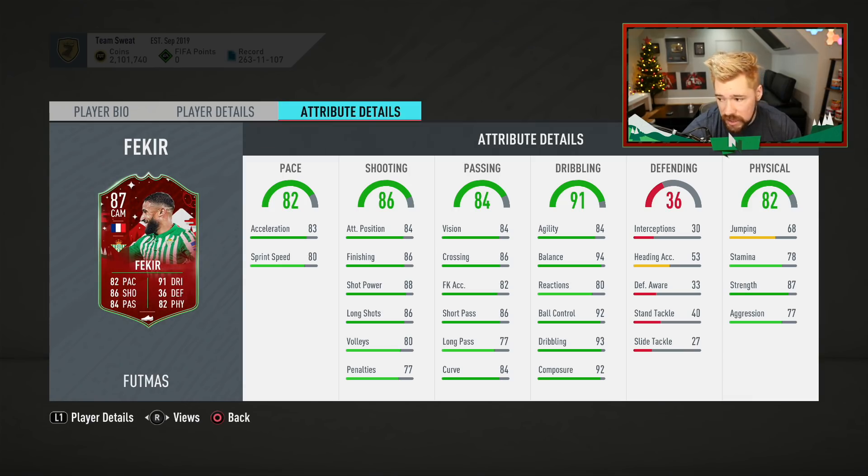I think Fekir is terrible value for coin. The issue is, I know some people will say this looks like a sick card and I'm going to do him — he fits my squad, I've been using his base card. And as per usual, if you like this card, go and do this card. Don't let my opinion on it sway you from doing a card. Don't let my opinion upset you because you like it. You are more than entitled to enjoy the card even if I don't.